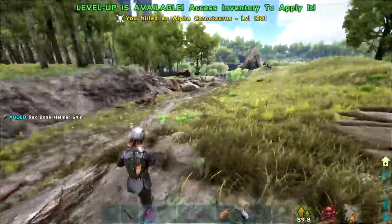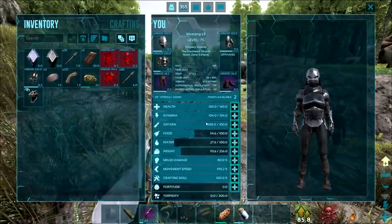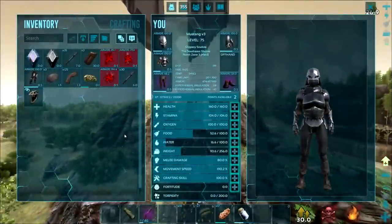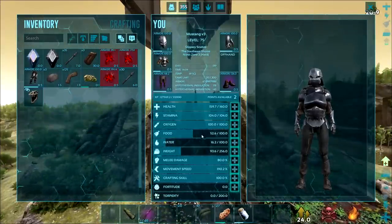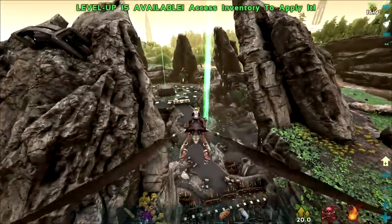There we go, oh finally — oh I got two levels? Holy shit, god damn. Alright there we go boys, two levels from the 120 Alpha Carno, that's actually really good. I don't know what my stats are with this debuff on me, it's so annoying. Might make some cures.